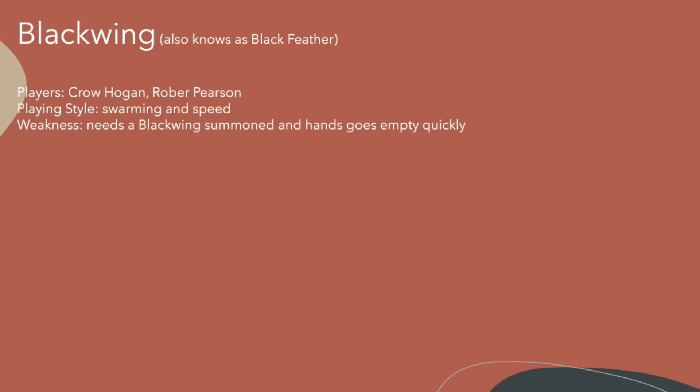Weaknesses are that you need at least one Blackwing normal summoned. If your opponent removes that monster off the field — like negates the summoning — your entire combo is broken and you're out of the game for at least one turn. And if you can get your combo through, your hand goes empty very quickly. I should know, I play them.